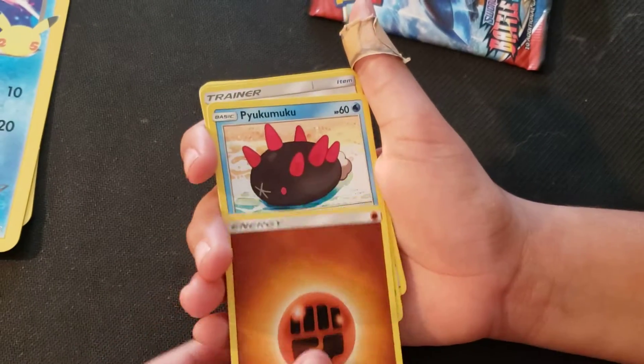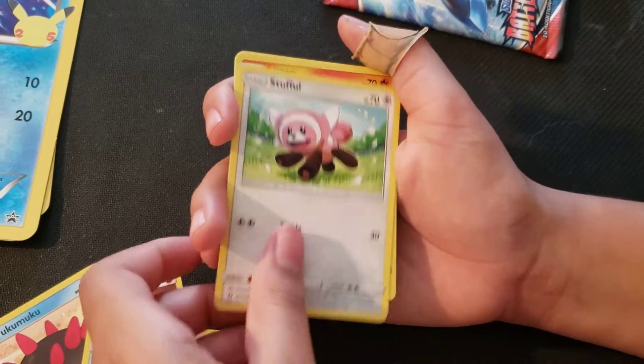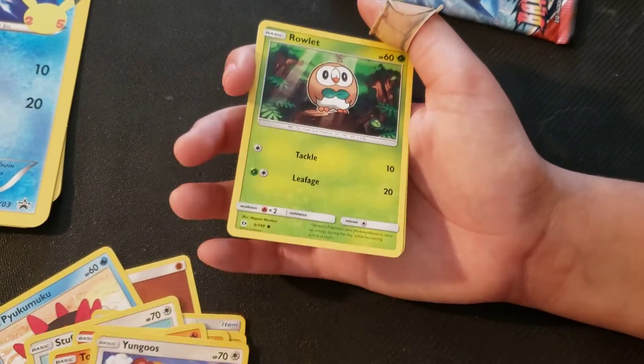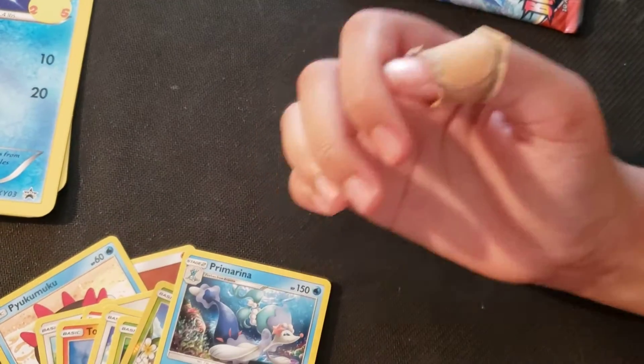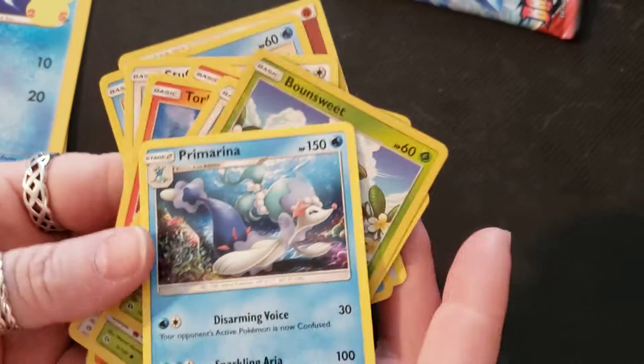Fighting... I don't even know. A Simian, Stufful, Litten, Torcoal, Yungoos, Rowlet, Bounsweet, and a Perk. We got nothing. A pre-evolution Primarina — yeah, pre-evolution Primarina, something was a Primarina.